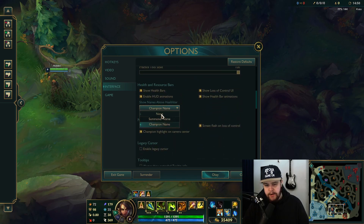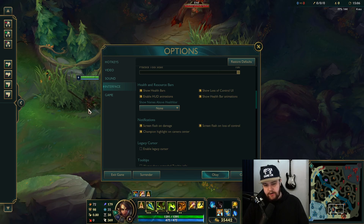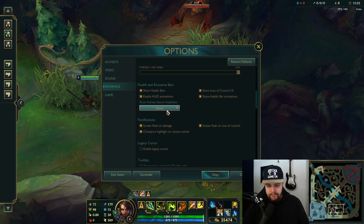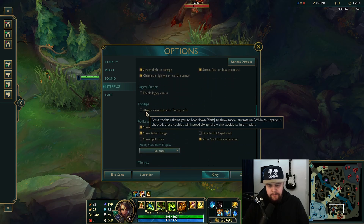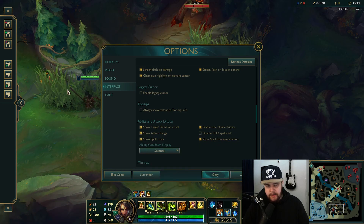For show champion names I personally prefer none. I've always played with no names — it used to psych me out years ago playing against pros in high Challenger games, so I turned off all names so it wouldn't influence me. Show spell cost is a big one I turn on — this allows you to see how much your abilities cost without having to hover over them, making it easier to estimate your mana pool needed for plays.